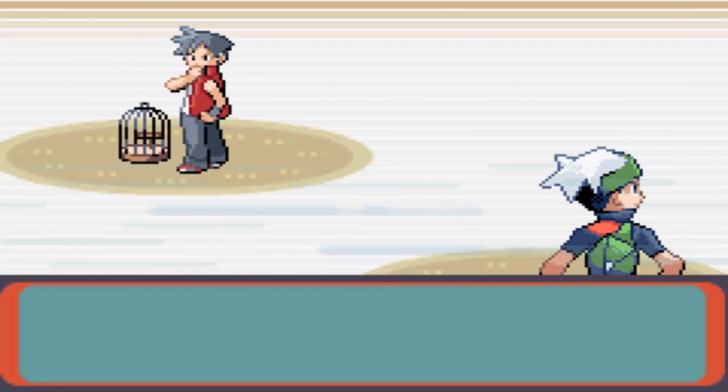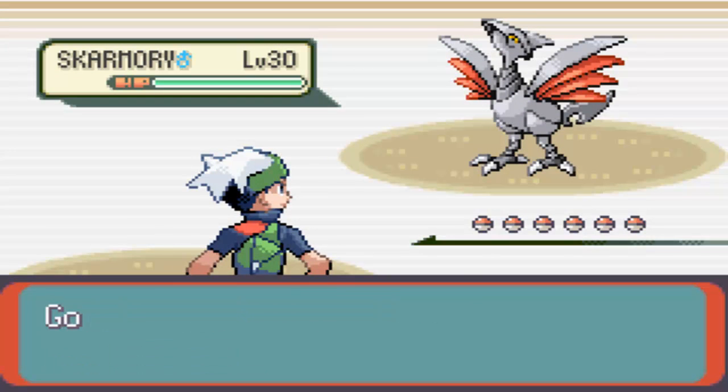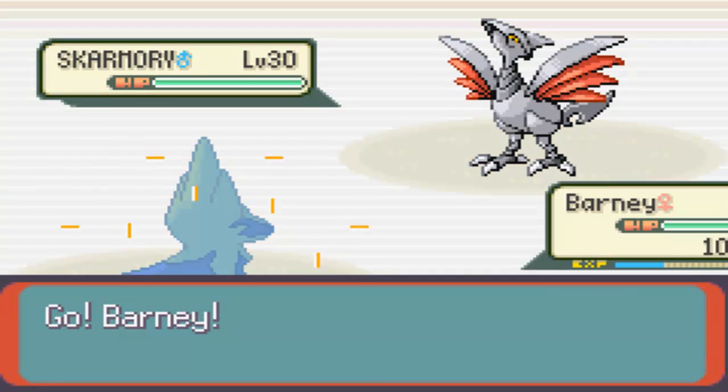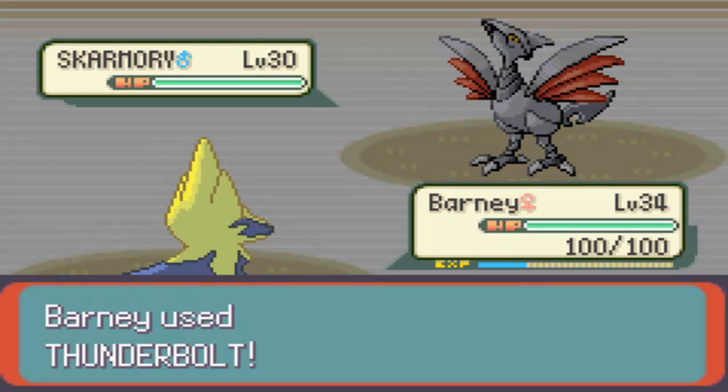I do have Pokemon that can manage it rather well, but it still could go pretty badly. This guy here has a Skarmory on level 30 - very decent lead Pokemon. But it does not stand up to a Thunderbolt from Barney, so we should one-shot this thing. And yeah, there we go.